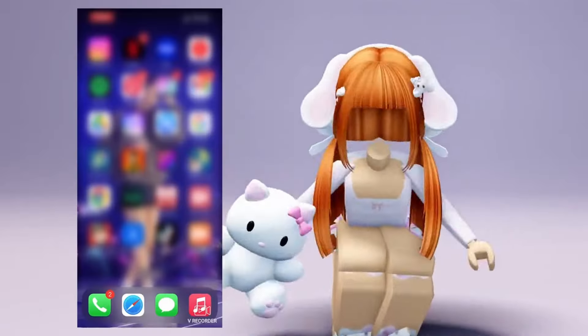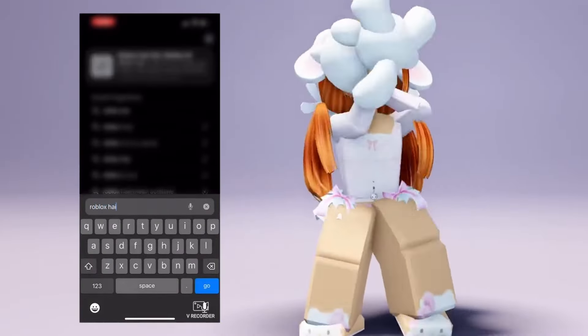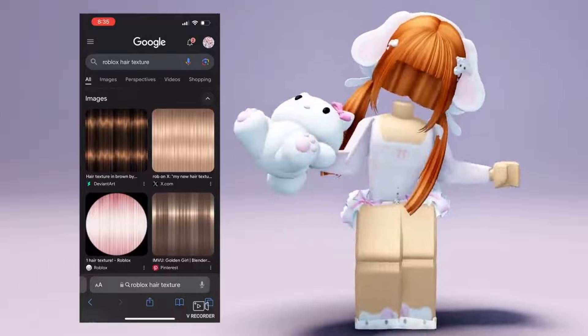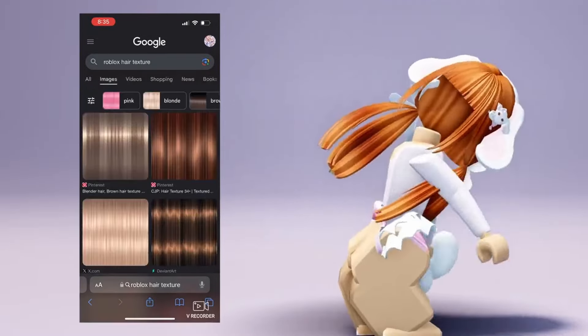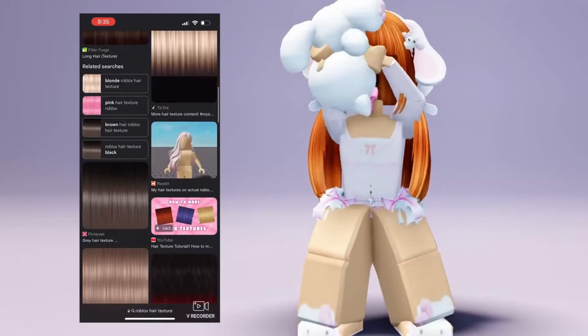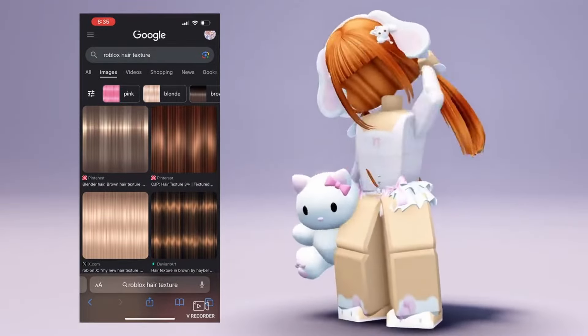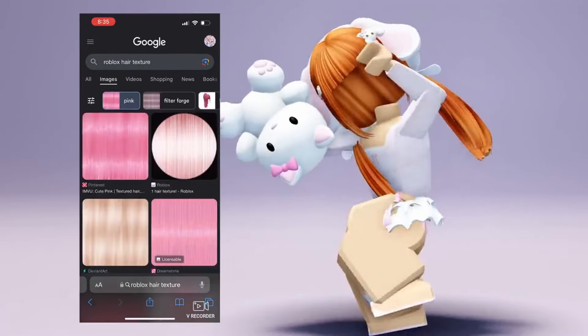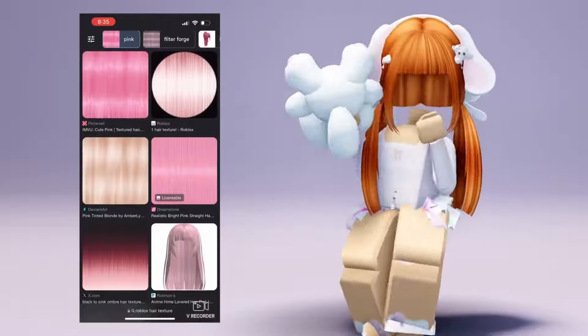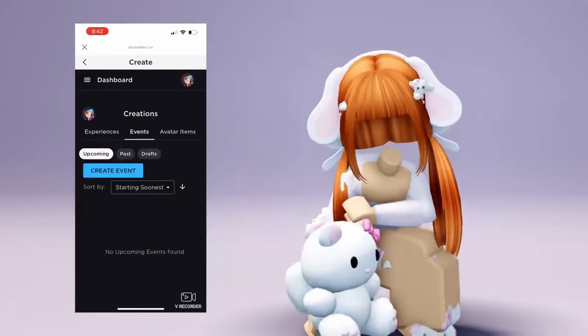You will want to go to Safari or Google, or whatever you use, then type in 'Roblox hair texture.' Find the perfect texture you want. After that, go to Roblox and press 'Create,' then 'Avatar Items.'